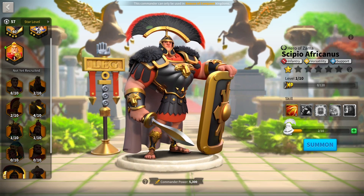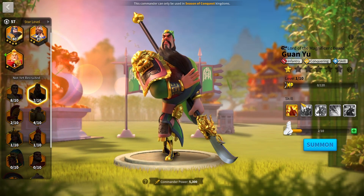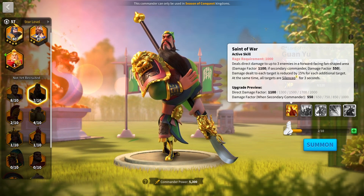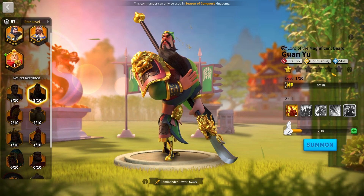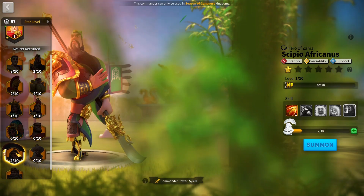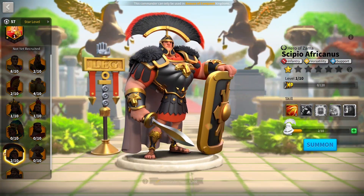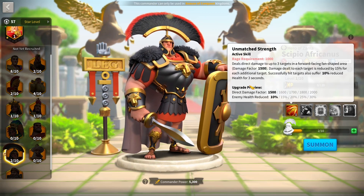Starting off with infantry, the best pairing is Guan with Scipio Africanus. Which one is primary doesn't matter too much. If you want to benefit from the conquering tree and deal more skill damage, use Guan as primary. However, he will probably get targeted more. If you use Scipio as primary, he may get more rage from his support tree and doesn't get targeted as much since he's fairly tanky. Scipio benefits from Guan's silence, and Guan's silence is incredible.